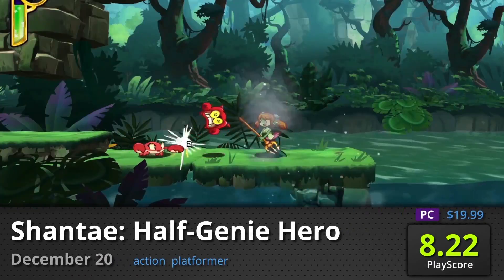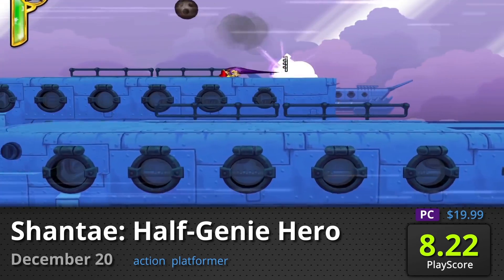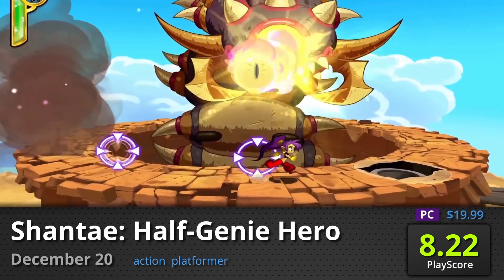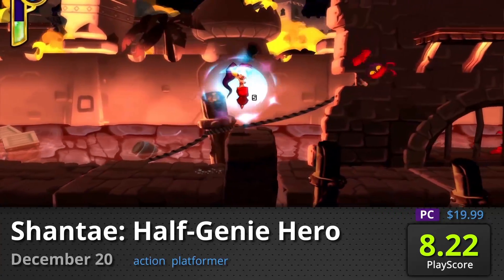Shantae Half-Genie Hero: Developer WayForward's surprise platformer hits the PC with the iconic half-genie Shantae. Enjoy its fun platforming adventure with lush visuals and smooth animations. Embark on a quest filled with magical genies and side-scrolling fun. It has a PlayScore of 8.22.